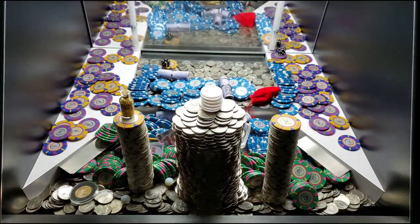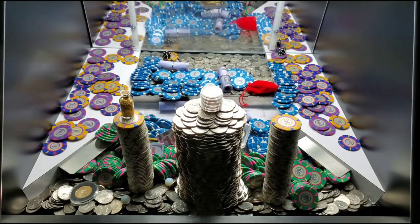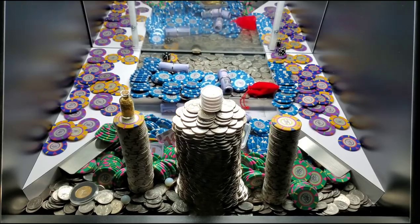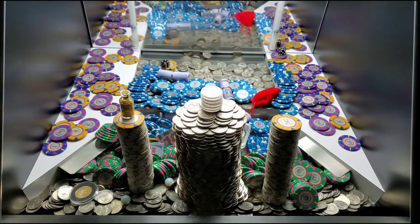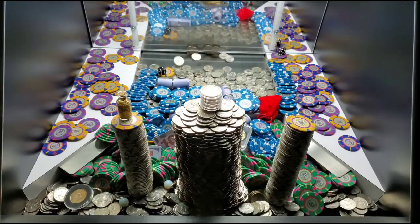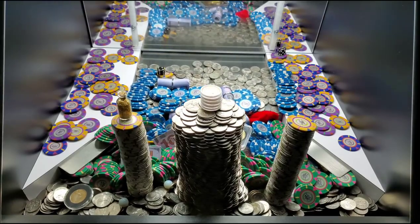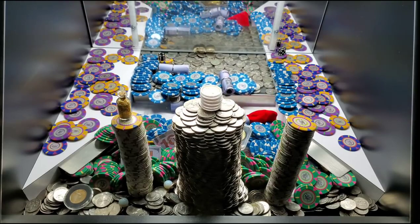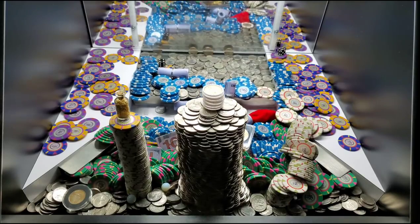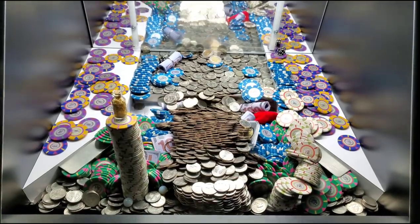There's that gold coin — looks good. Put that in a pocket and let's keep going. Not a bad way to start it off for sure. We'll take it. Look at all those green $25 chips falling!